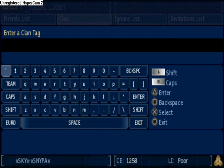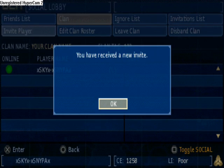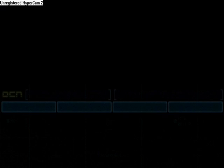And the clan tag — it can only be 3 characters. So I'll just put 1 to 3 for now. Try and go for enter, create. There it is.